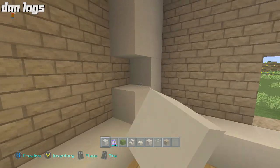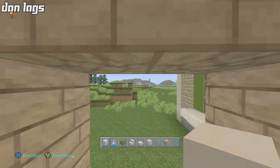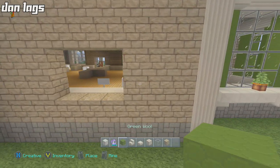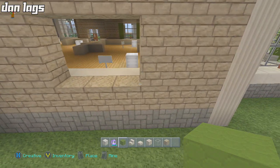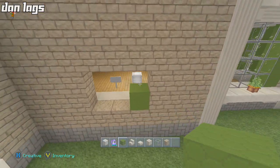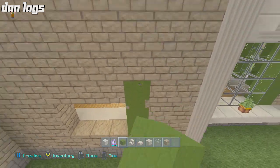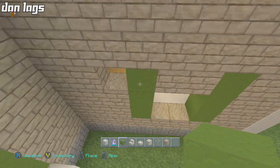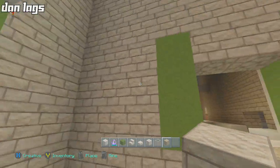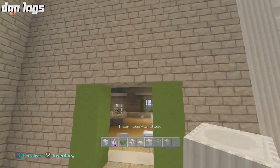We've got to figure out where these windows are going to be based on what it looks like on the outside. One, two, three, four — one, two, three. Something like this: if we have three here and three here... I think I'm just going to do a two-block-wide window. There are three blocks here and three blocks there if we include that. Sometimes windows can be a little bit tricky.